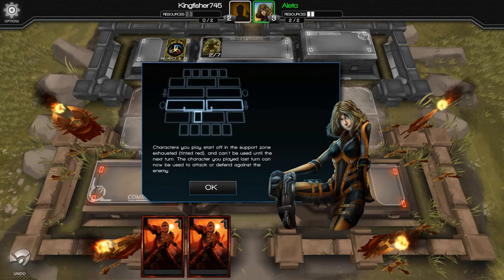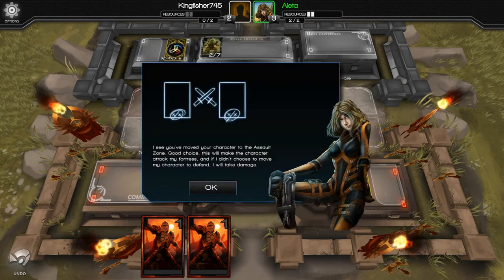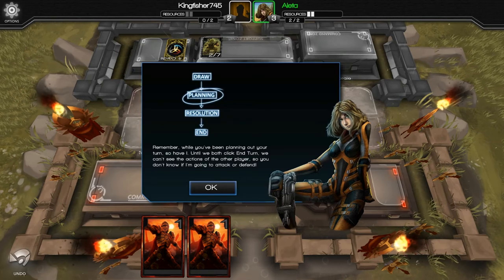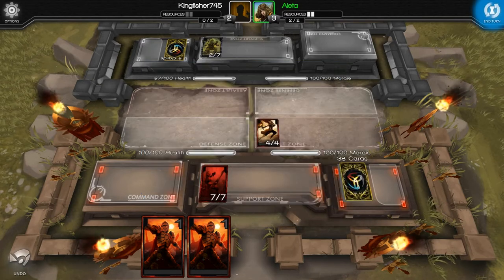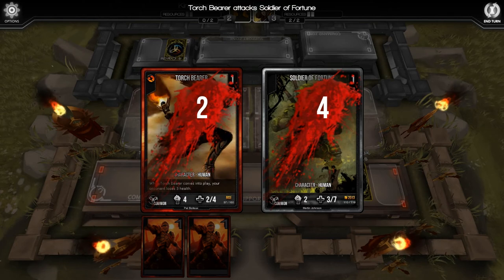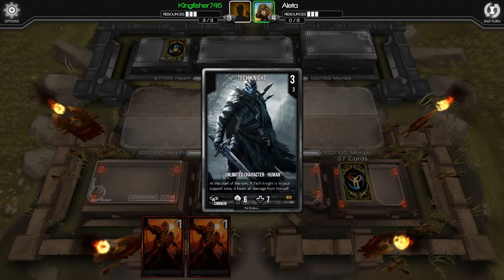Aletta is now explaining how characters come into play in the support zone. The character card we played last turn can be moved to the assault zone to attack or the defense zone to defend. I'm going to choose to attack — I'm a firm believer that the best defense is a strong offense. But the twist is your opponent can also choose attack or defense, and until we both click End Turn we can't see the other player's actions. They chose to move their Soldier of Fortune to the defense zone, so we fought — a 4/4 versus a 2/7.